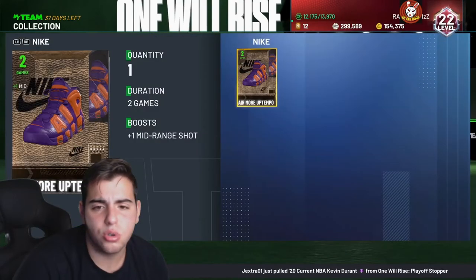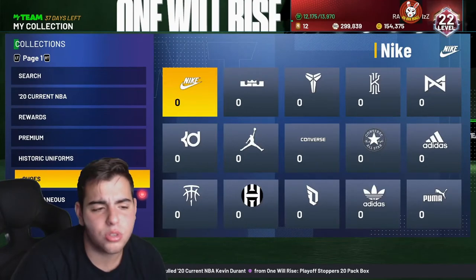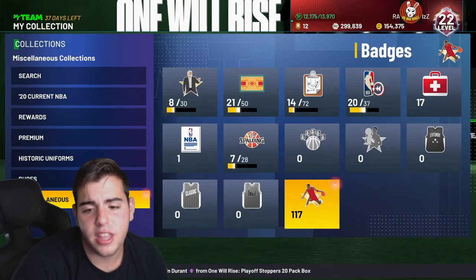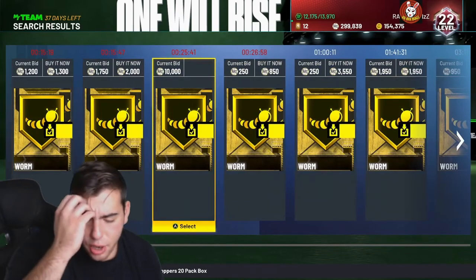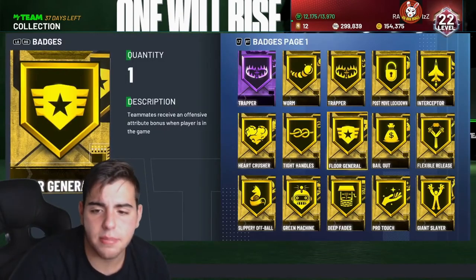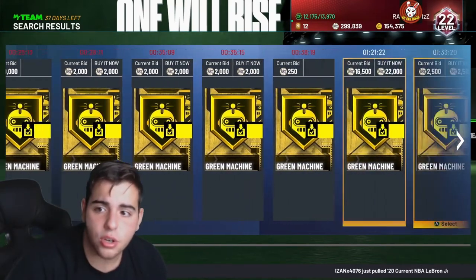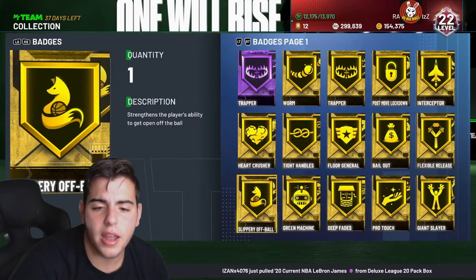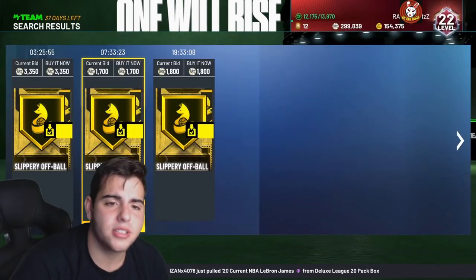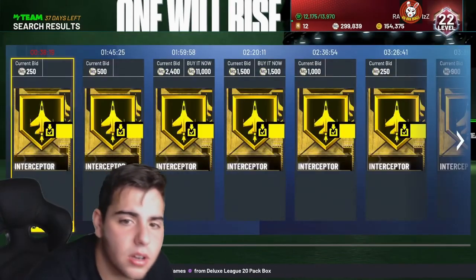Also, quick sell some of your gold shoes. If you have bronze or silver shoes, quick sell them. If you have gold shoes, check the price first, then sell them. Check your badges — if you have any shooting badges, they most likely go for a decent amount. Green Machine is going for like 2,000 to 1,500 MT. There are a lot of good badges here. Hope you guys did enjoy, stay tuned for more content. Have a good one. Peace.